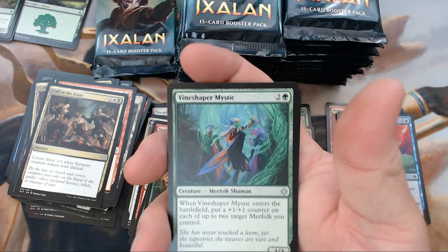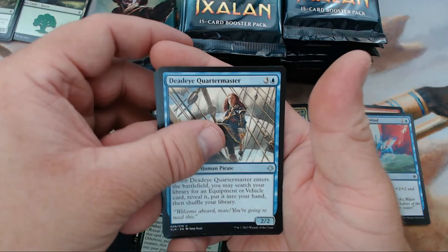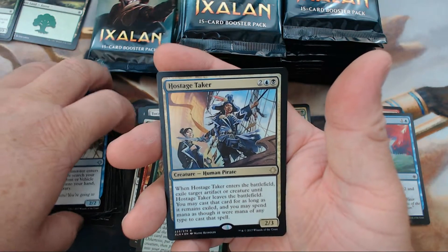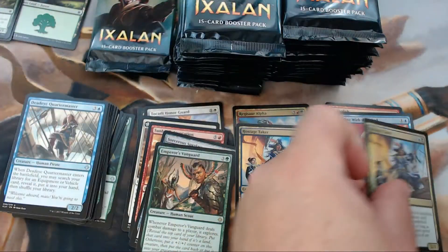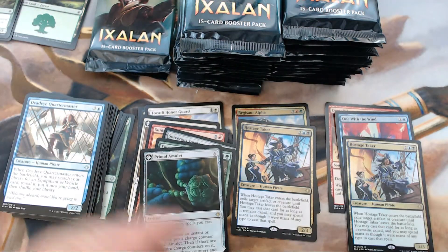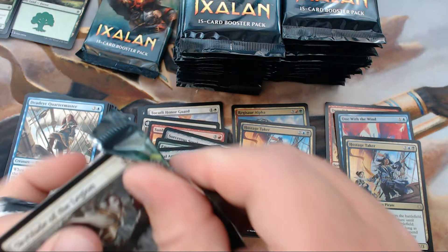Oh, I think we got a foil. We have Vineshaper Mystic, Imperial Lancer, Deadeye Quartermaster — and our rare is, winner winner chicken dinner, a foil Hostage Taker! Yes please. Put that in the foil pouch. Still shiny — and a Primal Amulet. I'll take a foil Hostage Taker, that's good stuff right there.